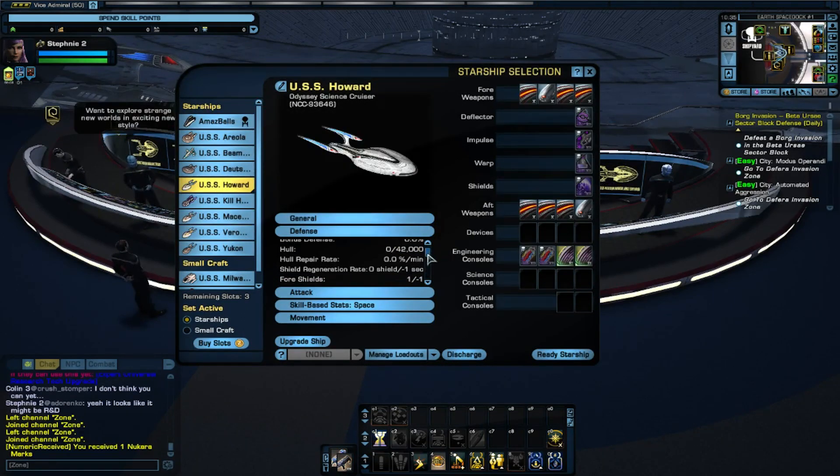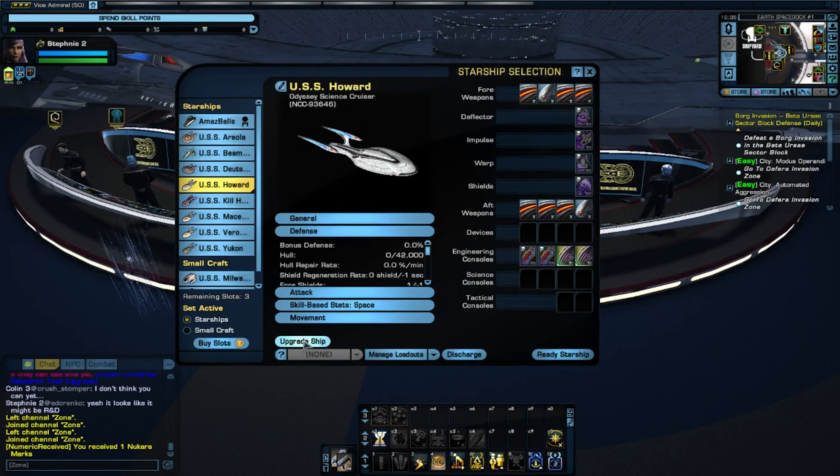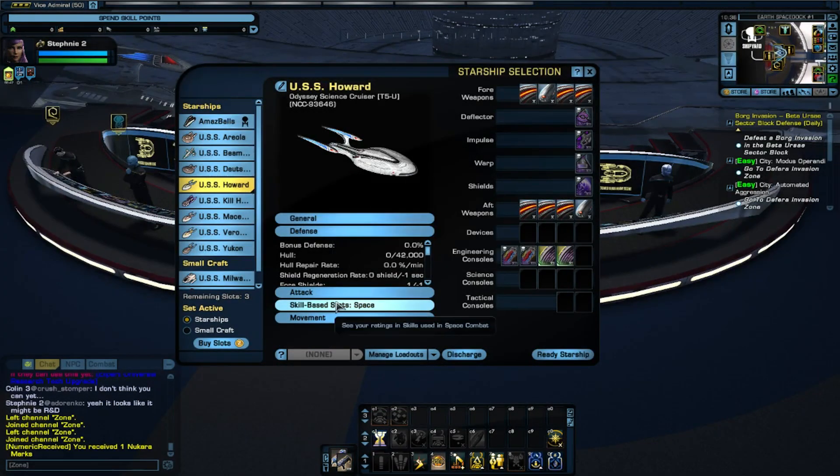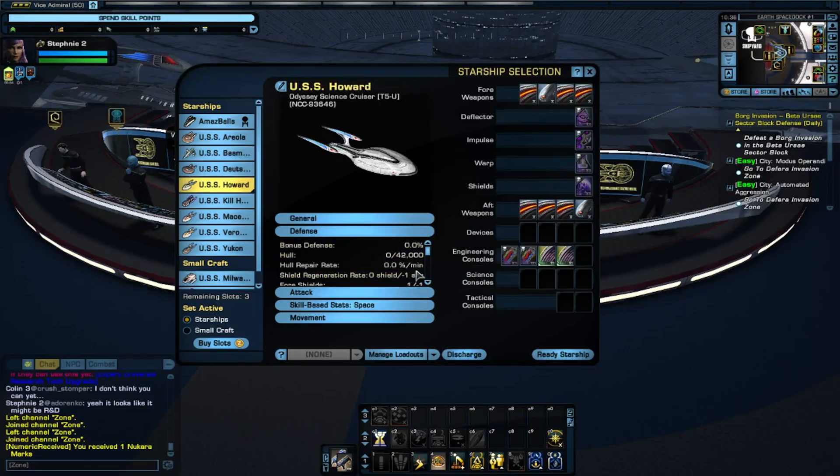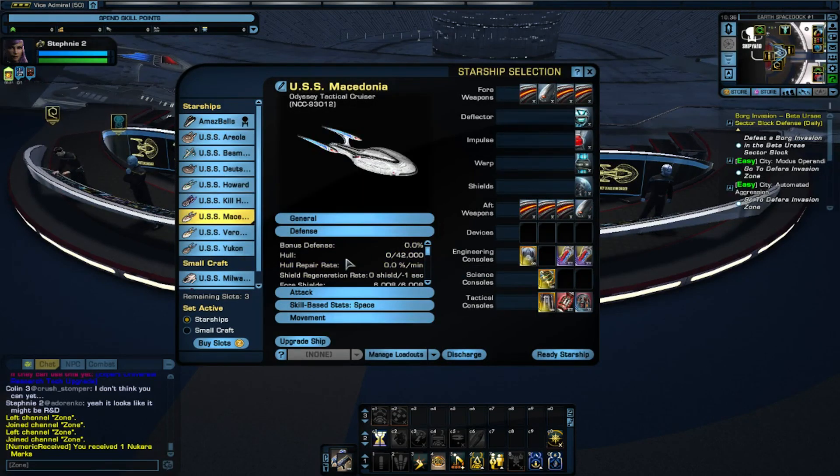If you look back earlier, I think the hull was around 43,000 and now it went up to 47,000. Our next set of ships are going to be the Odyssey class ships. At the moment we're looking at 42,000 hull, and with all the councils on the science cruiser, we actually get an engineering council — kind of weird for a science cruiser — and the hull doesn't increase.